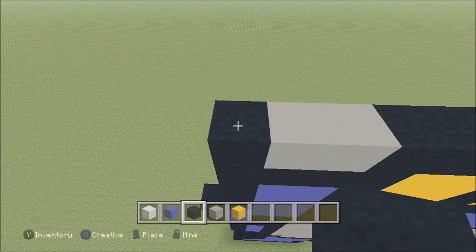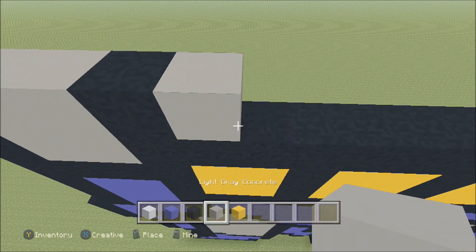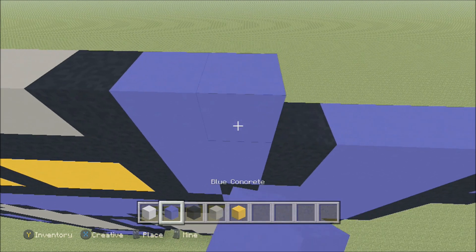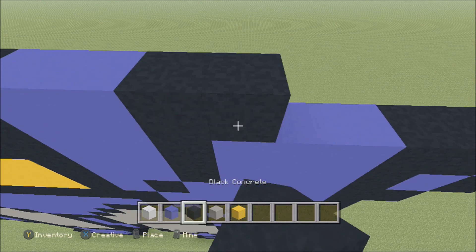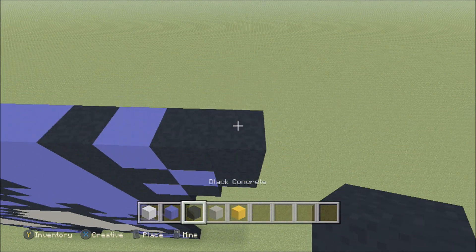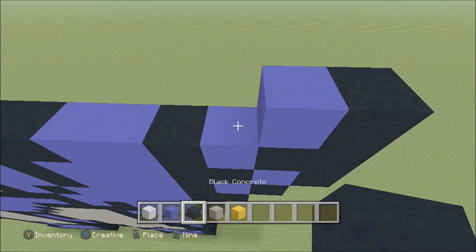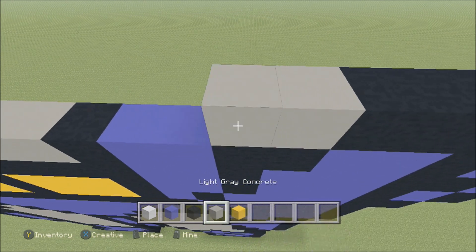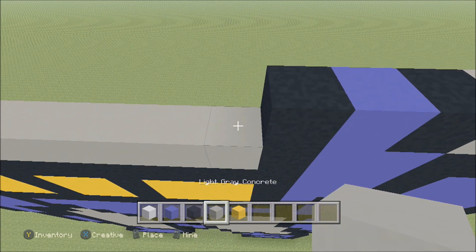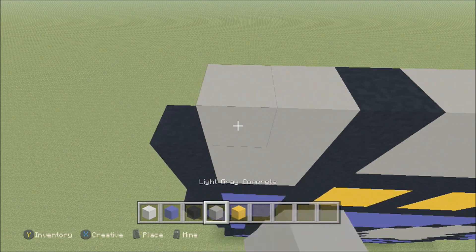Build up here on the left above the black with a black. To the right add two light gray — one and two — and then a black, nine light gray — one through nine — and then a black, two blue — one, two — two black — one, two — two blue — one, two — a black, blue, two black — one and two. Build up here on the right above this black with a black. To the left add a blue, then four black — one, two, three, four — two light gray — one, two — a black, blue, black, nine light gray — one through nine — a black, two light gray — one, two — and then a black.